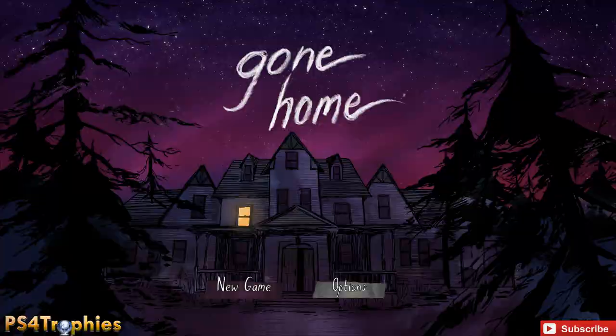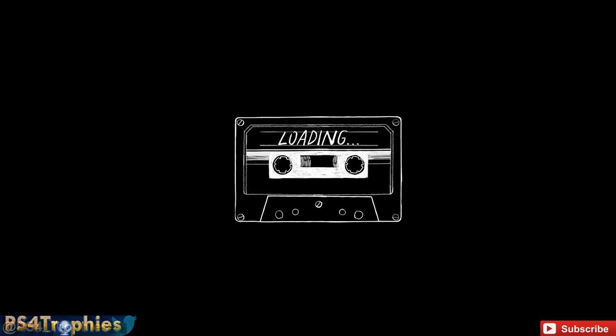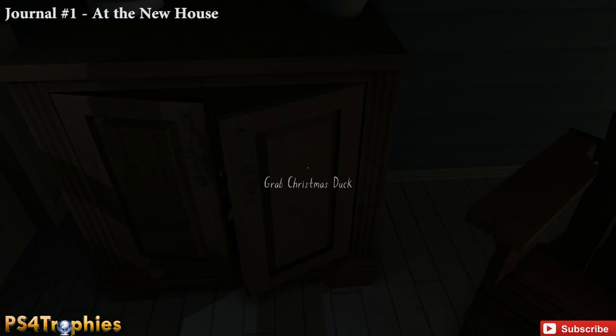Welcome back to Gone Home. This is Brian from PS4 Trophies showing you the Speed Reader trophy. This is earned by completing the game having found all 24 journal entries using no modifiers in less than 10 minutes. This is a complete walkthrough showing all collectibles required: 23 Sam's journals and one Mitten secret diary journal. We have to do it in 10 minutes so we'll go through relatively quickly.